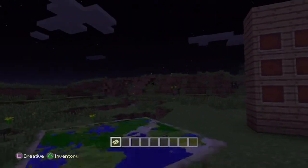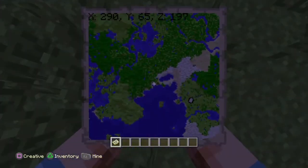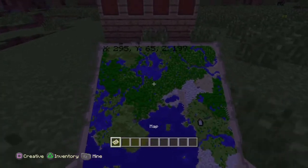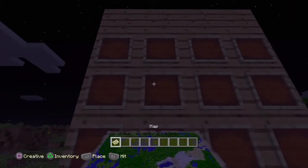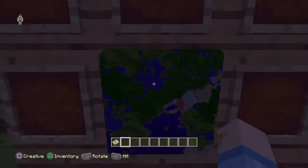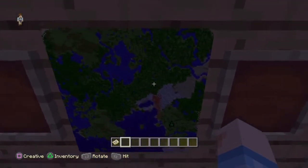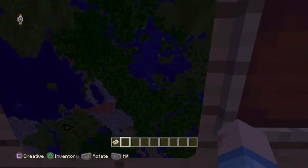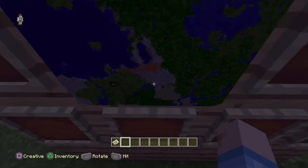First you need a map, and you have to complete it — you have to move around to fill it in. When you complete the map, just come here and put it over here. Wow, look at this! I can see myself — I'm over here!